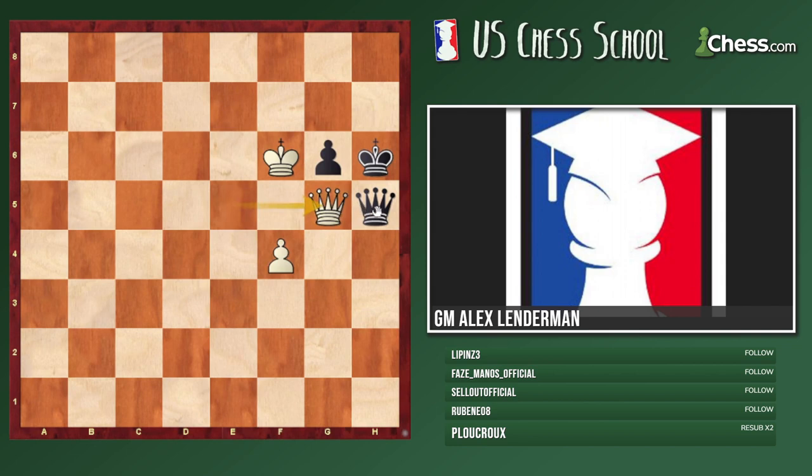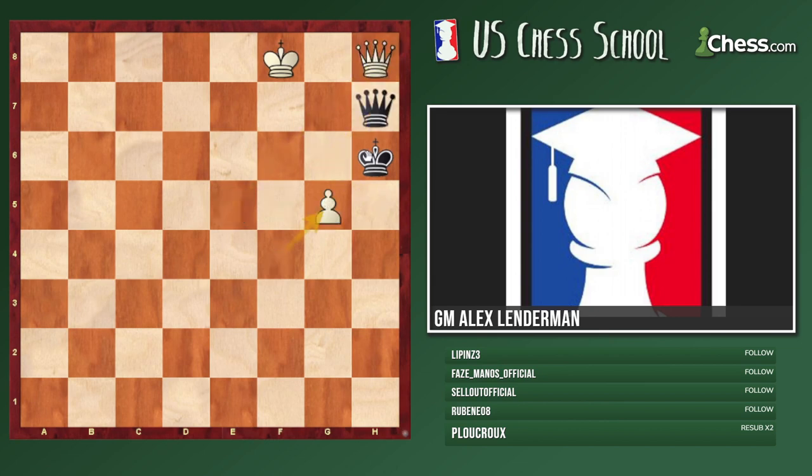Don't go Queen g5 because then you will be the one who loses. Queen e1? No — then Queen f5 again, you're playing for a loss. King f7 is the idea. Now Queen f5 does not work anymore because takes, takes, King f6, and if g5 I go King f8 threatening mate. White is winning here.